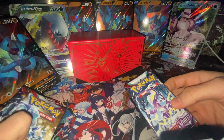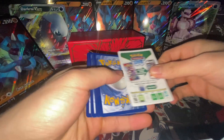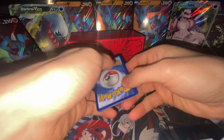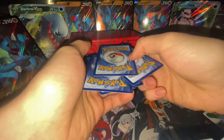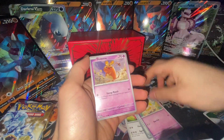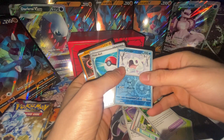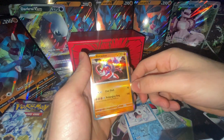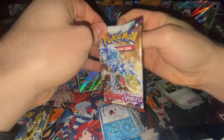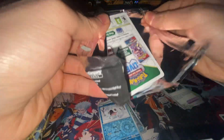Let's get into these packs — we got eight of them. Just gonna start opening. Alright — Basic Energy, Chansey, Rare Candy, Fido, Dende, Forgato. We got two reverse hollows and then we literally got a Coridon right off the bat. Is this the Gyarados? Come on, the Gyarados can't let me down. Not the Gyarados.